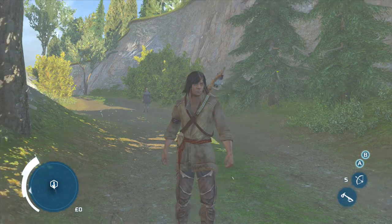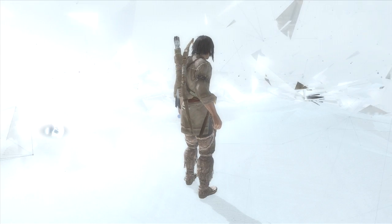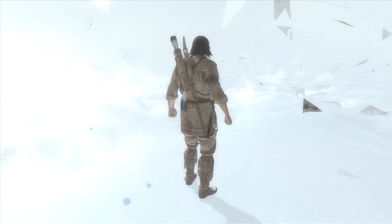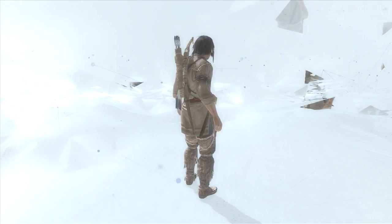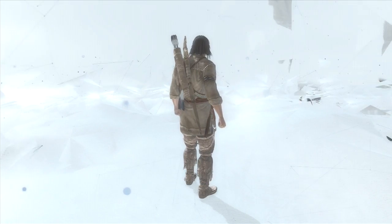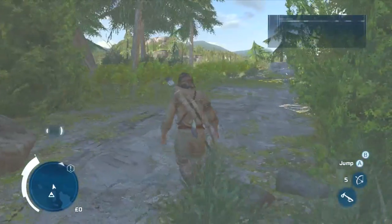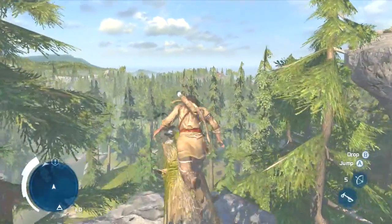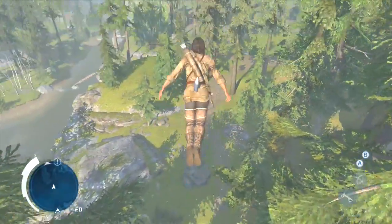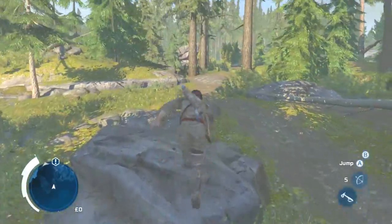Hello everybody, my name is KingSpinach and welcome back to my Assassin's Creed 3 walkthrough, this is part 7. You guys might notice a little difference in these settings — I changed the quality just to make the picture look a little bit better, it's part of my whole reformation thing. Let me know what you guys think about the new color settings; I like them, I think the game looks a lot brighter and prettier.